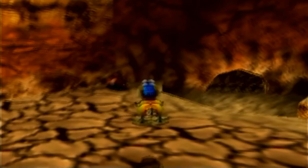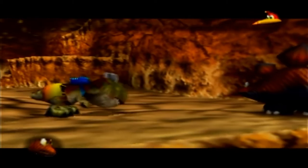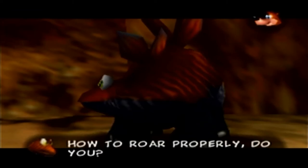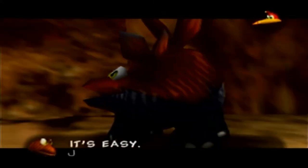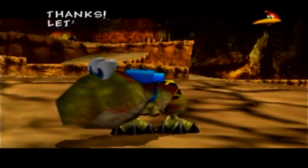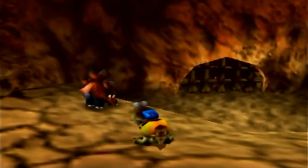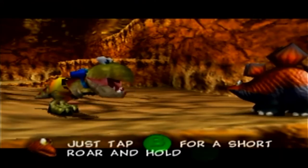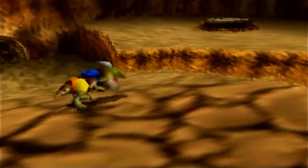Hello, fellow dinosaur — I am also a dinosaur. Another dinosaur greets us: 'A new dinosaur — what are you? A vicious T-Rex. You're not that vicious. You don't even know how to roar properly, do you? You literally just said the word roar.' The dinosaur teaches us: 'It's easy — just tap B for a short roar and hold B for a long one.' It's nice of a dinosaur to be our friend.